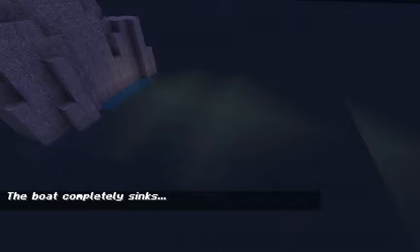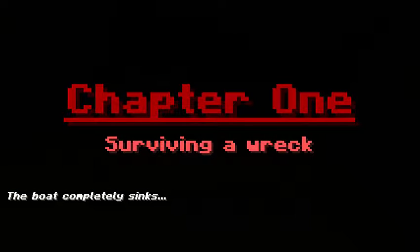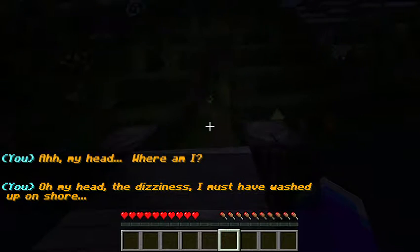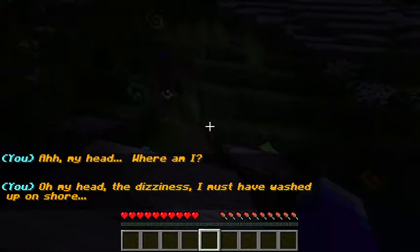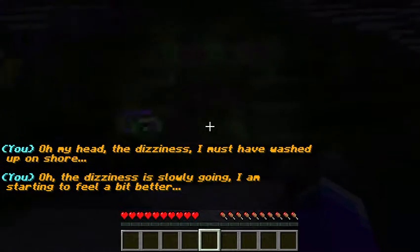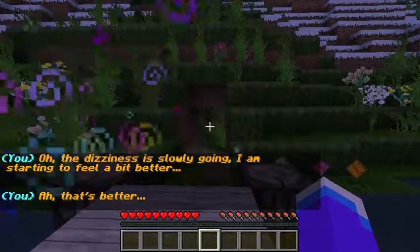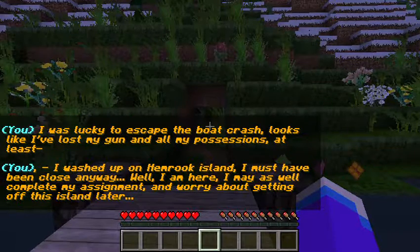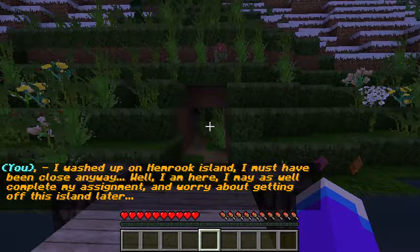Where the crap am I? Chapter 1: Survive the Wreck. Ugh, my head. Where am I? The dizziness — I must have washed up on shore. The dizziness is slowly going. I am starting to feel a little bit better. It's lucky I survived the boat crash. Looks like I've lost my gun and all my session items. At least I washed up on the island. I must have been close anyway. While I'm here, I might as well complete my assignment and worry about getting off the island later.